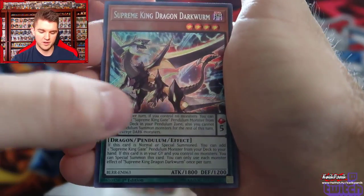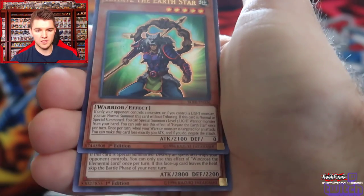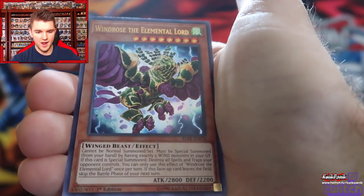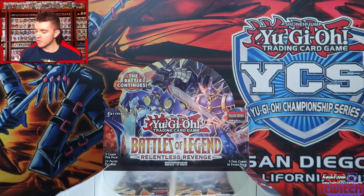Supreme King — if you're going to use Pendulums. Litmus Doom Ritual. World Legacy Discovery. Hayate. And Windrose — easily the worst out of all of the Elemental Lords. So thank you for the reprint, I appreciate it.